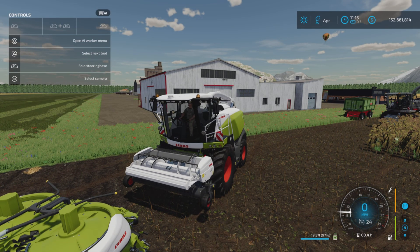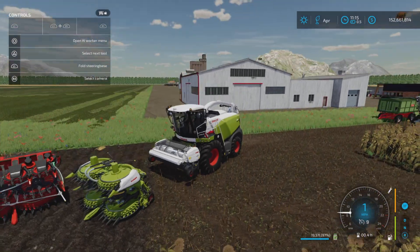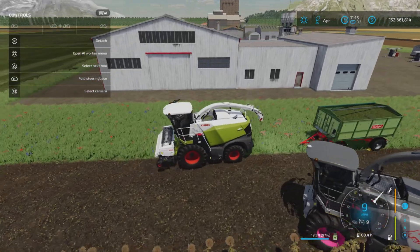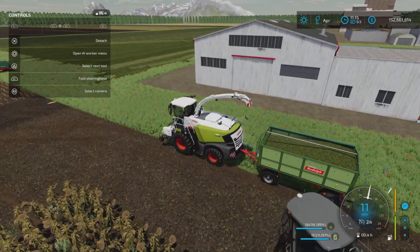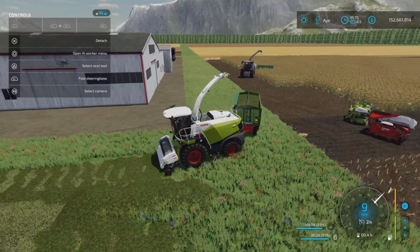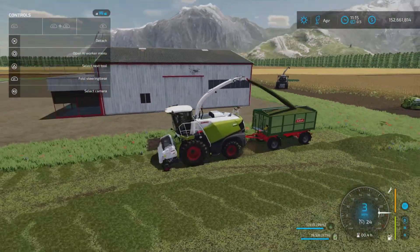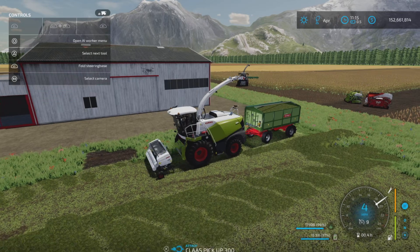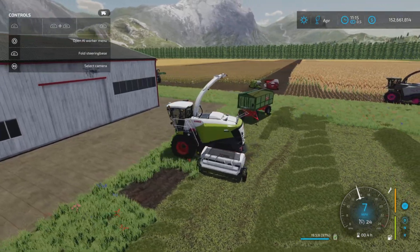Since we have this close to the grass pickup - L1 and X for folding. That's how you unfold it. Let's hook up the grass trailer, unfold the pipe, lower down the pickup, turn it on, and it picks up grass - no surprise there. It works as it should.